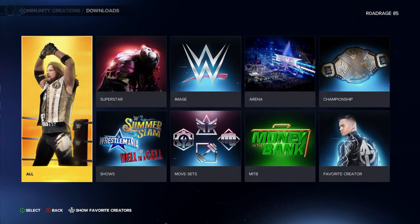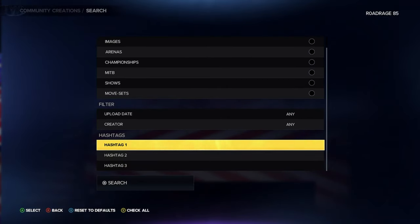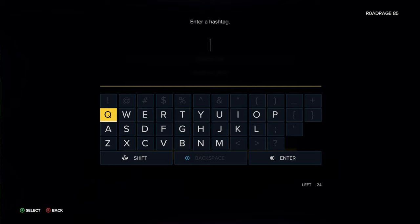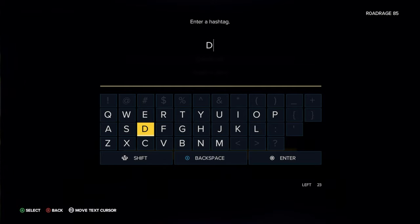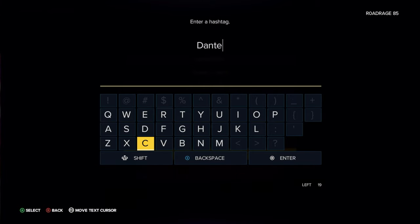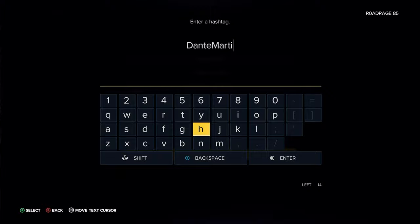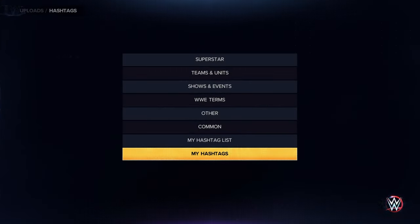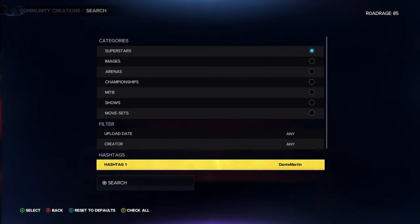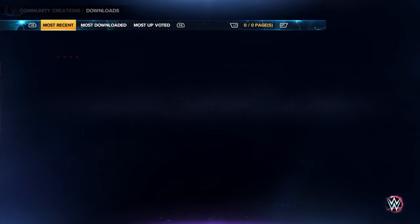Go to the hashtag and then type in capital D and then Dante, and then a capital M for Martin. Make sure superstars is ticked and then search, then go to most downloaded.